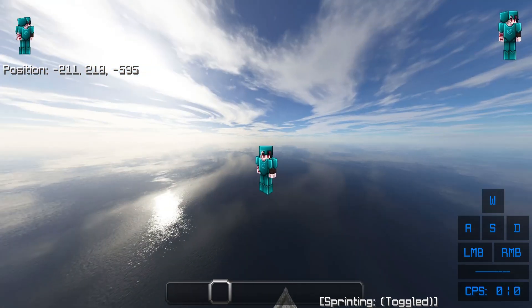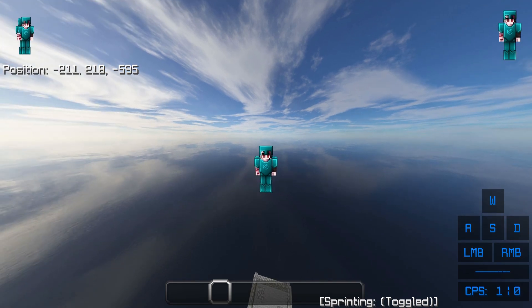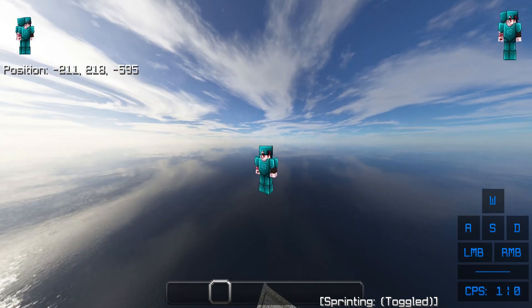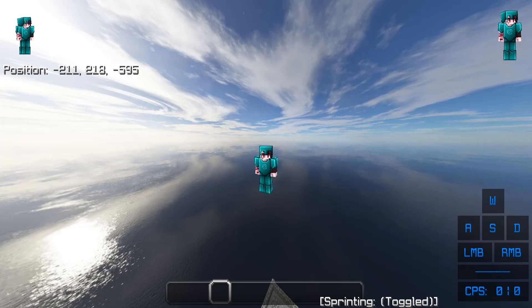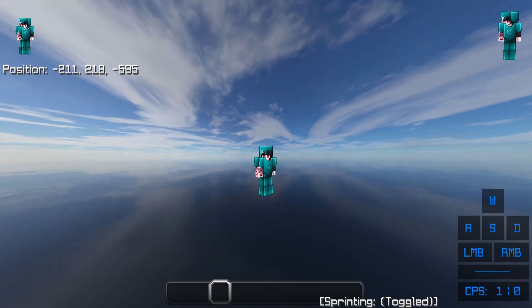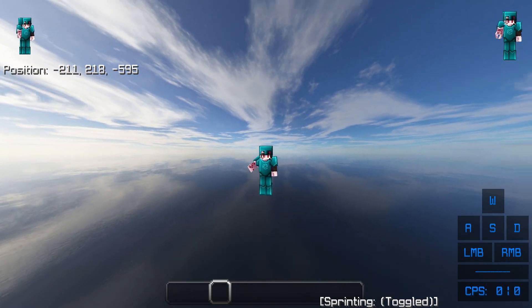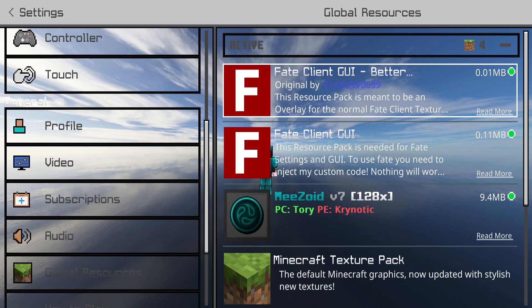Hello and welcome back to another Minecraft video. Today I'll be showcasing the new fake client GUI that changes the way the CPS and keystroke look. If you remember, I made a video on it before and it looked a lot more different. The reason it looks like this now is because there was a new fake client GUI added — this is an MC pack, by the way.